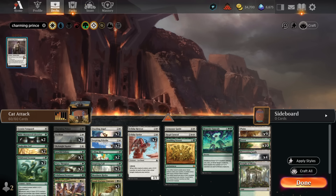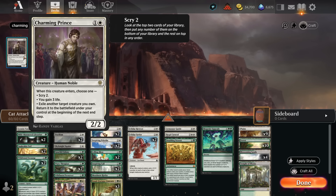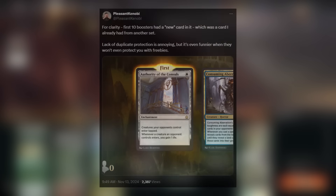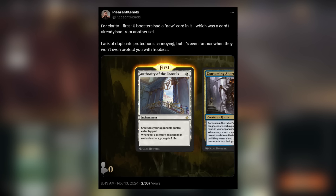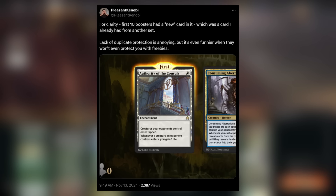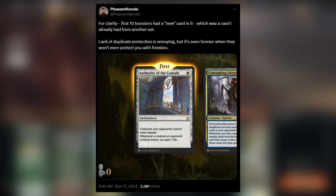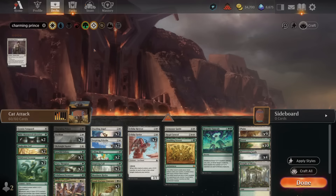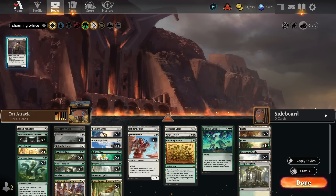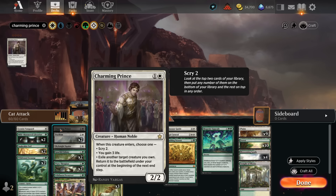In Arena's infinite wisdom, if you own four copies of a rare already when being given a new pre-con by the system, they are not going to give you a free card that you already own. This seems very stingy, and at first I was very confused, because I managed to open some cards that I thought I already owned from packs shortly after this. I even moaned about it on Twitter. Turns out, with further investigation, I actually had three copies of this card, and that's why I got a fourth one in my first ten packs from Foundations. So long story short: you will not get a copy of a rare you already own four copies of when they give you the new decks. So do not craft them.